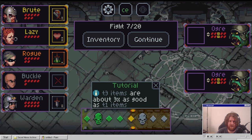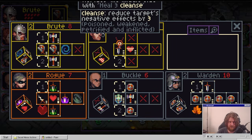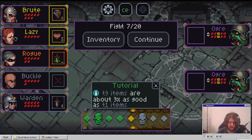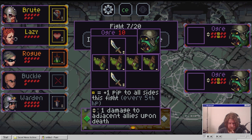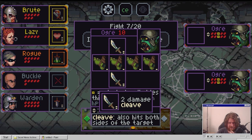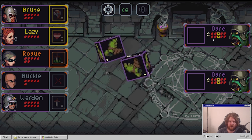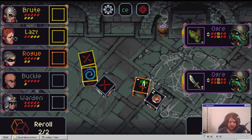We don't really care too much about that. Tier three items are about three times as good as tier one items. Do we have a tier three item? Is this one tier three? Yes it is. Is this one tier one? It is. Thank you tutorial. We'll find some ogres, some stomps, some cleaves. Plus one pip to all sides this fight, every fifth HP - oh shit.